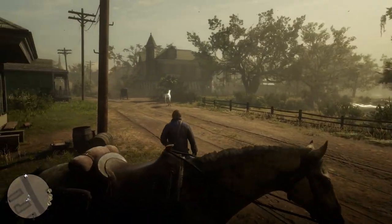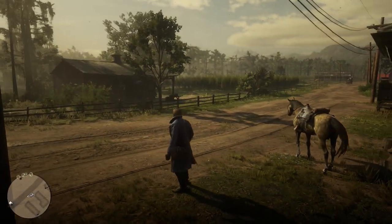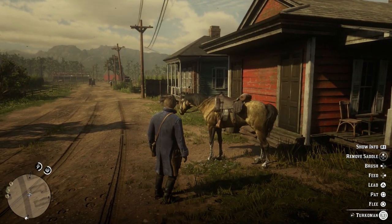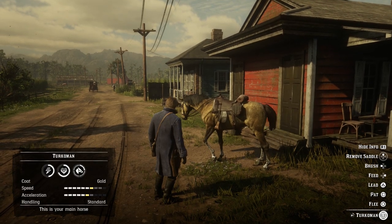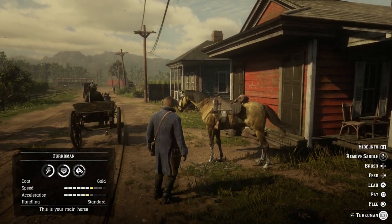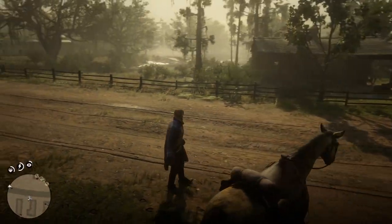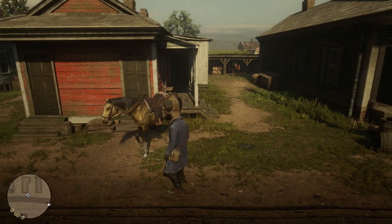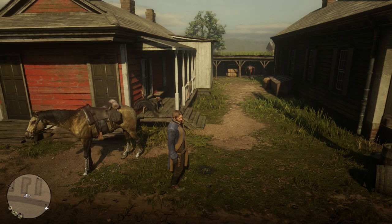The Turcoman Gold is an awesome horse. I love the color - it's kind of tall. It's now my main horse. My main horse before was the White Arabian - I liked that horse because of the white color, but it's kind of a small horse. I like this one because it's a lot taller and bigger, and the stats on it are just great. It has a lot of health, and I think overall it's a better horse than the White Arabian.